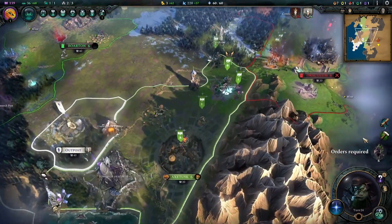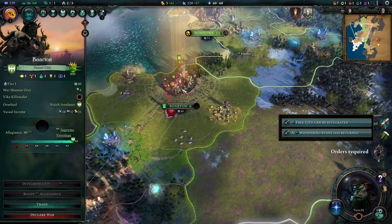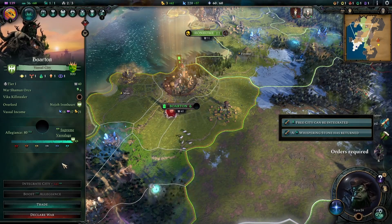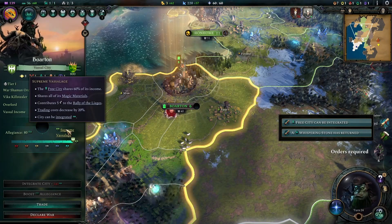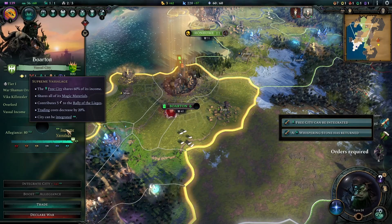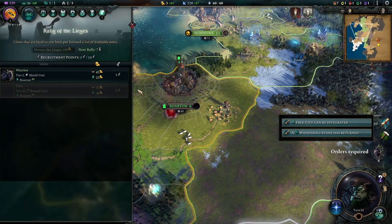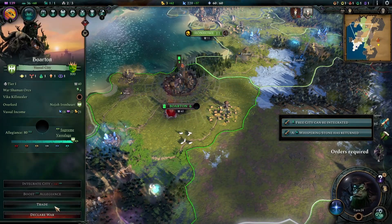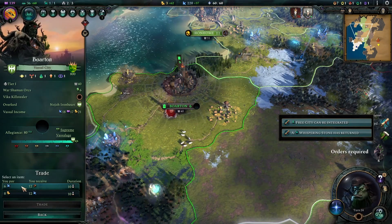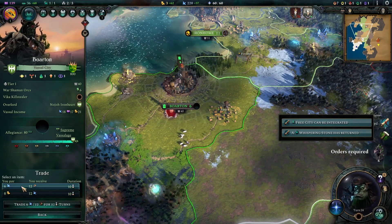With the other two units and some spells that should be possible. The free city can be integrated, but I still think I don't want to integrate them. I want to use them as supreme vessels — I get six percent of its income, all magic materials, plus five rally of leeches, training cost is decreased. I don't have gold but I can pay mana and get production. Let's do that.